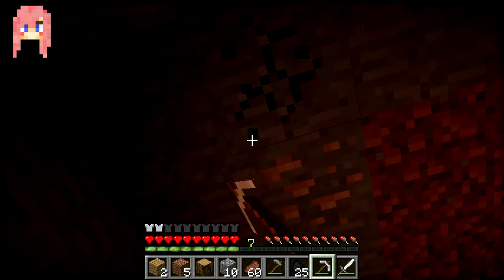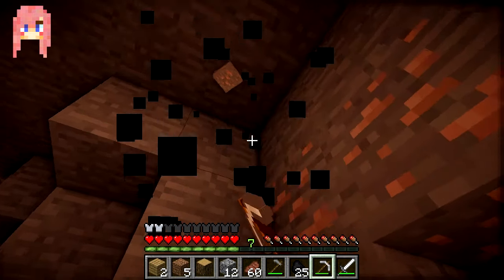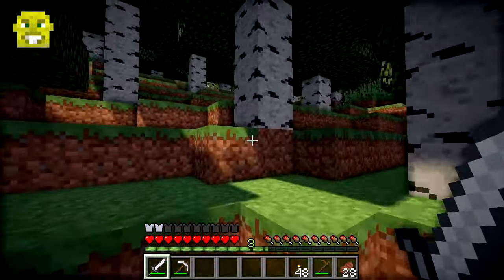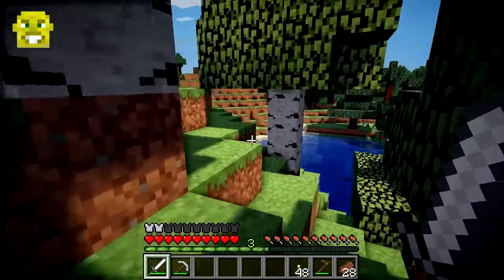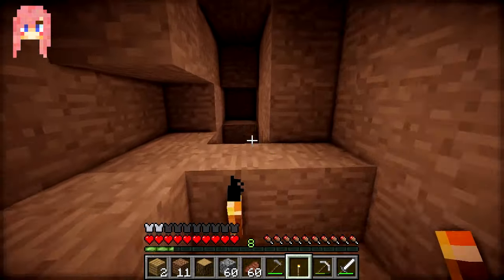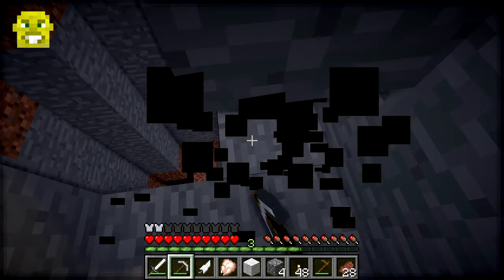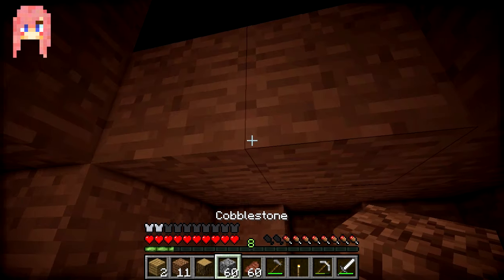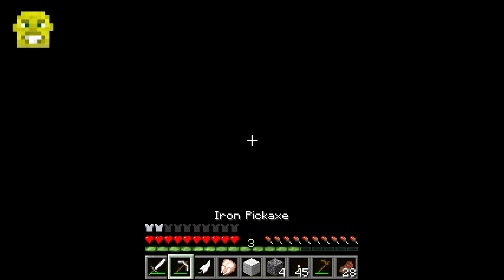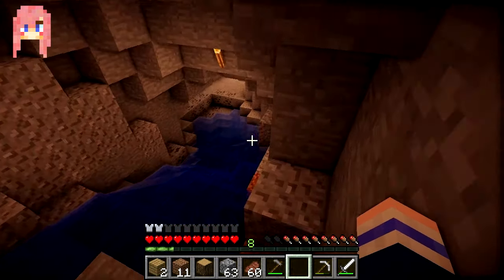I'm one sixth towards a minecart. Okay, I'm halfway there — three bits of iron. Look what I've found — starts with iron, ends with ore. It's iron ore! I just remembered — I'm going to kill a sheep. No, you don't have to kill it, you can just shear it! Make some shears — be humane! No, this sheep's going to die. I've got some mutton and some wool. I've got enough iron for my minecart now, so I'm just looking for gold.